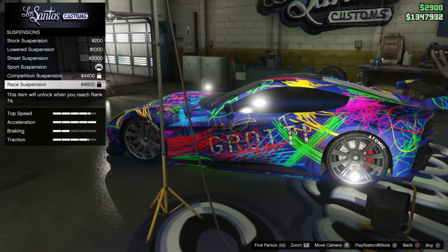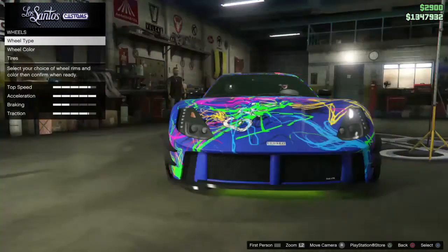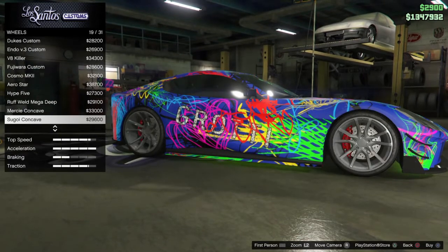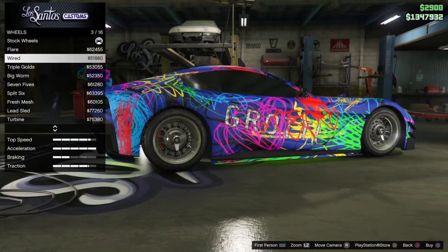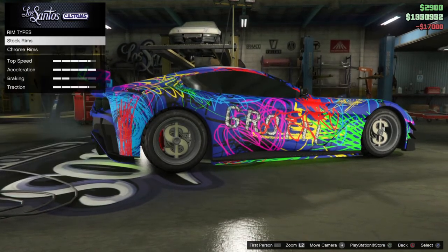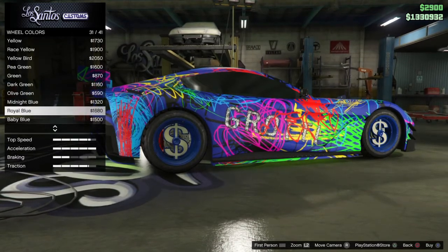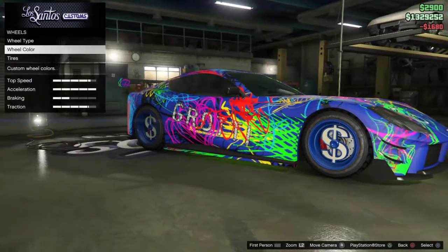Suspension — I would put race suspension, if I were you. Transmission — max. Turbo — I don't have turbo. Wheels — my wheel type is the normal kind, but we're going to do street. Actually, you know what, we're going to put on my classic wheels — chrome rims, the dollar ones. And we may or may not make them blue — royal blue. I really like the fluorescent blue, I wish I could make it the color of the car, but it's not a thing.